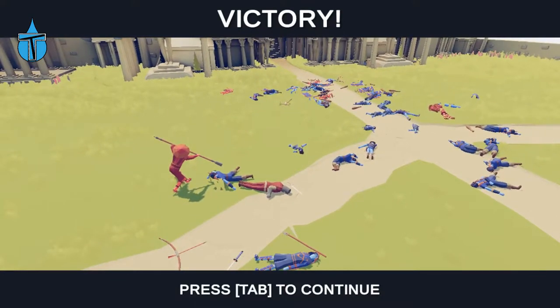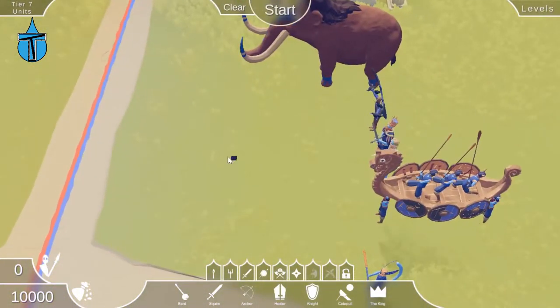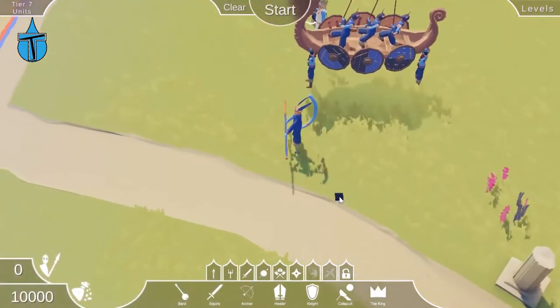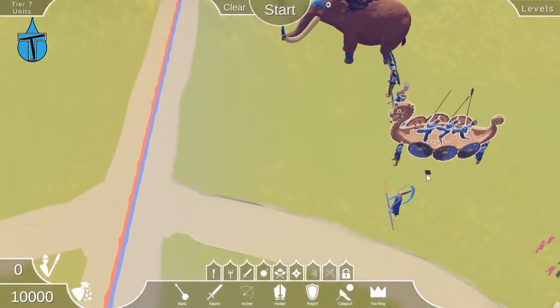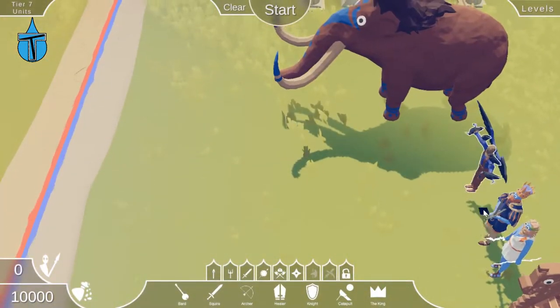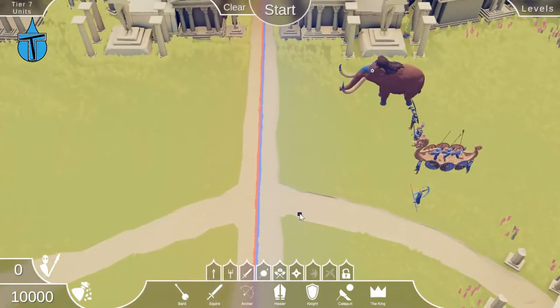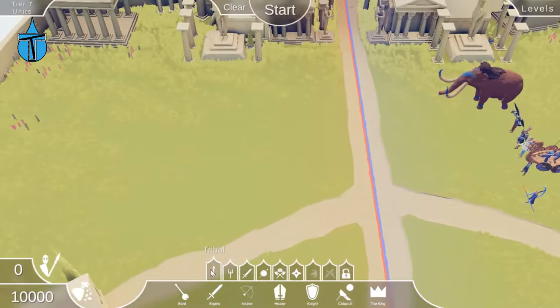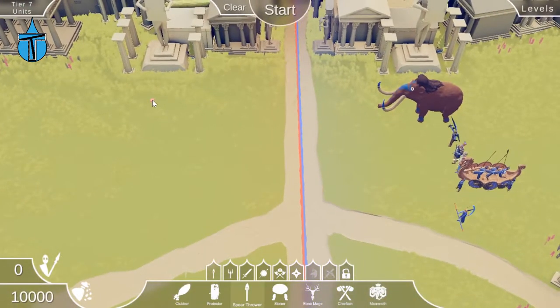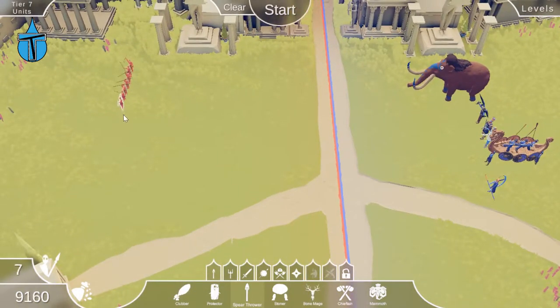Now we've got tier seven units — the last unit from every single era. We've got the mammoth, the king, the scarecrow, the big boat, the monkey king, and Zeus. This is going to be a much tougher battle. One way I know to take down the mammoth is with a lot of spear throwers — from my old testing I think 45 spears kills a mammoth — so we'll put in a few rows of them.